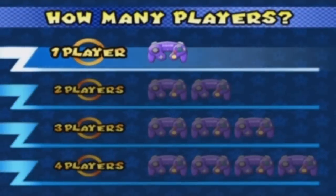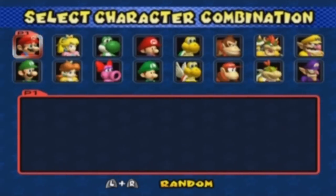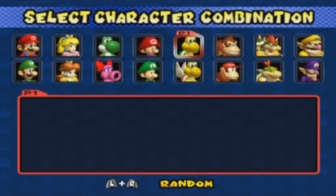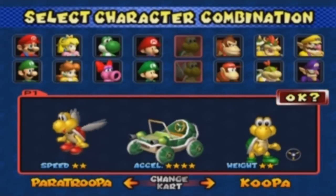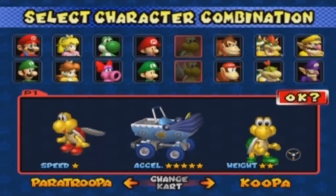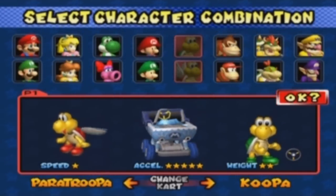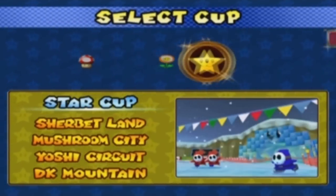So let's start another race in the 50cc and let's choose some lightweights. Let's go with the Koopa Troopas, as I like to call them, aka Koopa and Paratroopa. You can also pick a different kart — you can put them in the Baby Carriage, which belongs to Baby Mario and Baby Luigi. That's the only choice we have at the moment, but we'll get more choices as we unlock more karts.